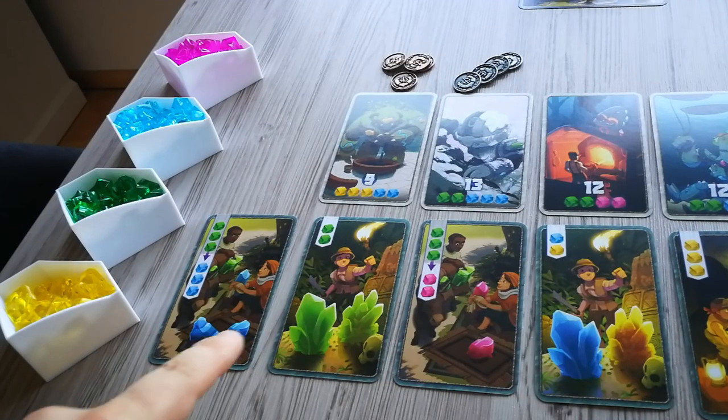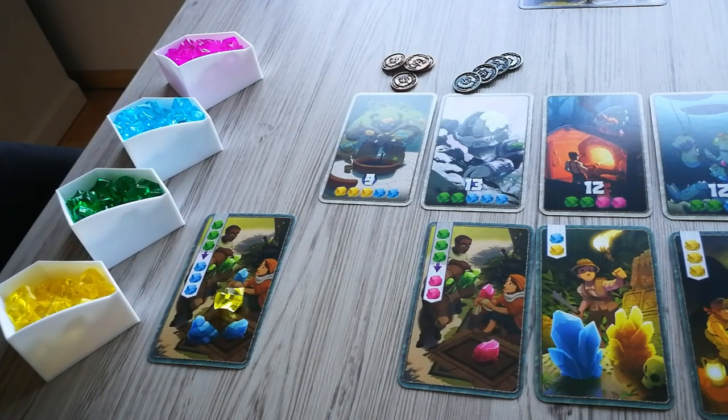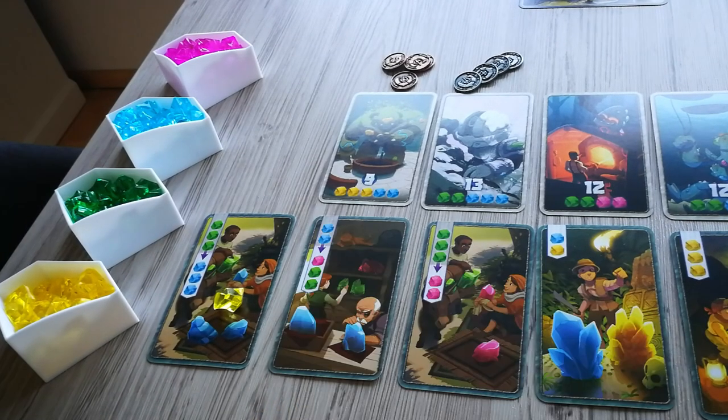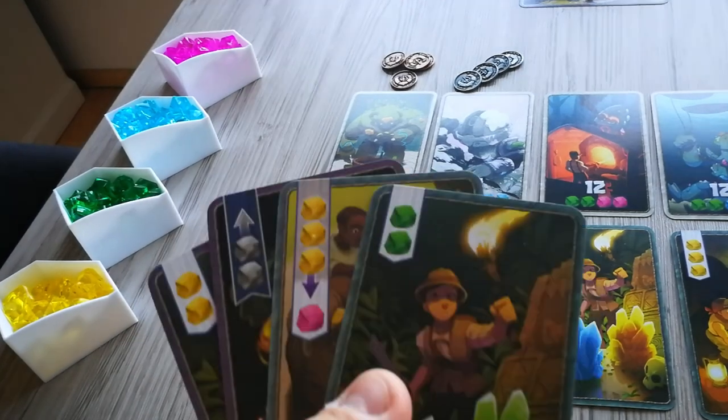The second action a player can choose is acquiring a merchant card. To acquire a merchant card, pay for it by placing any crystals from your caravan on each merchant card to the left of the card you are acquiring, then take that merchant card directly into your hand. When acquiring the leftmost merchant card, no crystals are placed and the card can be taken for free.